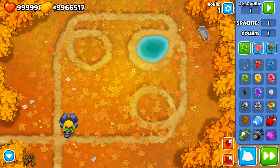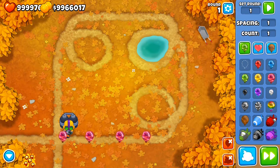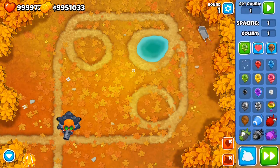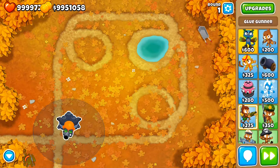With the Glue Gunner, similarly to the Ice Tower, the activated ability from the fourth and fifth upgrade in the middle path lets you glue camo bloons. If you also have the second upgrade in the middle path — corrosive glue — you'll not only glue them but also pop some layers. You can pop four layers before the glue effect runs out, reducing pink camos down to red bloons. With the fifth upgrade it's even better because layers are popped faster and bloons stay glued longer.